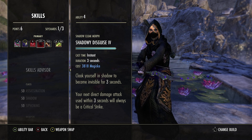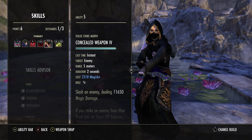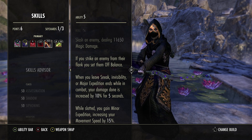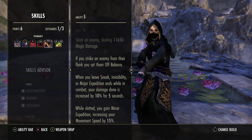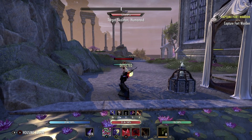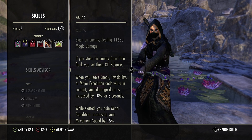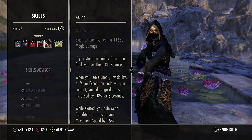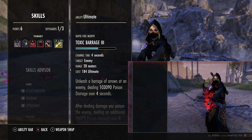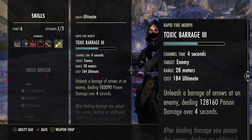Next we run Shadow Disguise — who would have thought a Nightblade gank build would use cloak. One of the juiciest passives in the game: when you leave sneak or invisibility while in combat, your damage done is increased by 10% for five seconds — basically its own form of major berserk. Also while slotted you get minor expedition, increasing movement speed by 15%. Finally we have Toxic Barrage: unleash a barrage of arrows dealing over 100k poison damage over four seconds, plus a nasty DoT — this is our ultimate.